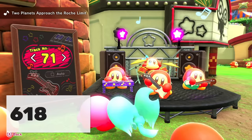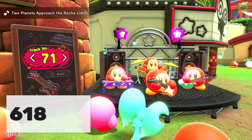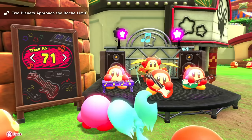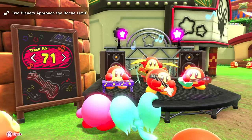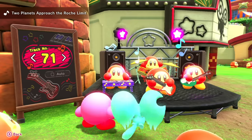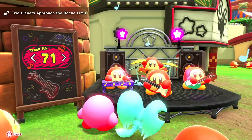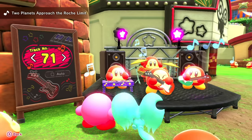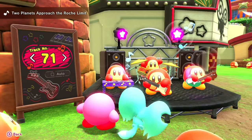Last time we talked about the Waddle Dee Band and how Kirby, Elfilin, and the other Waddle Dees dance to different paces with different songs. There's even more today - it's incredible how much work and detail was put in by HAL Labs. The band actually increases the way they play; they're not just randomly pressing things - they're playing on beat and even increasing their speed with changes in the middle of a song.